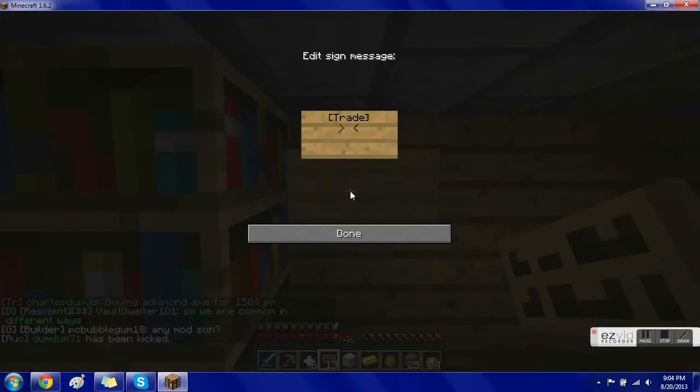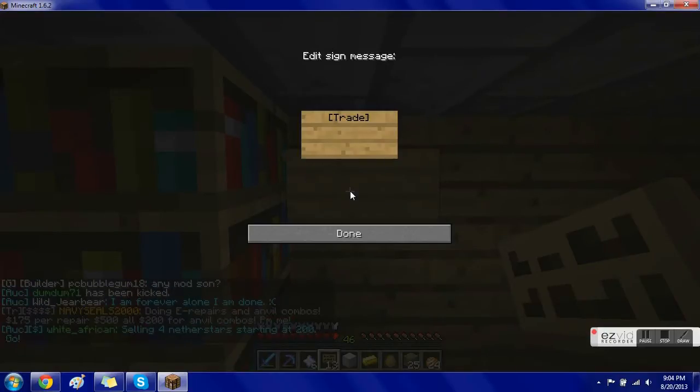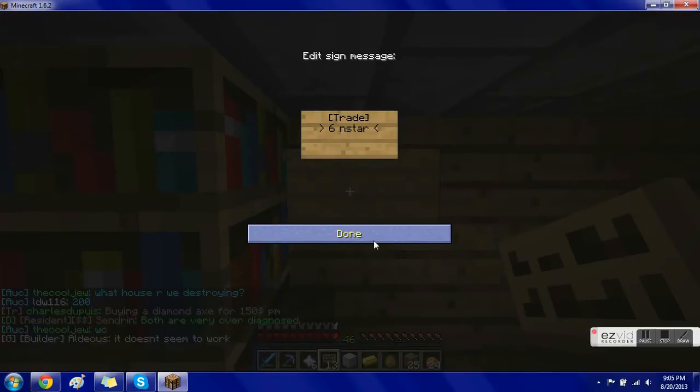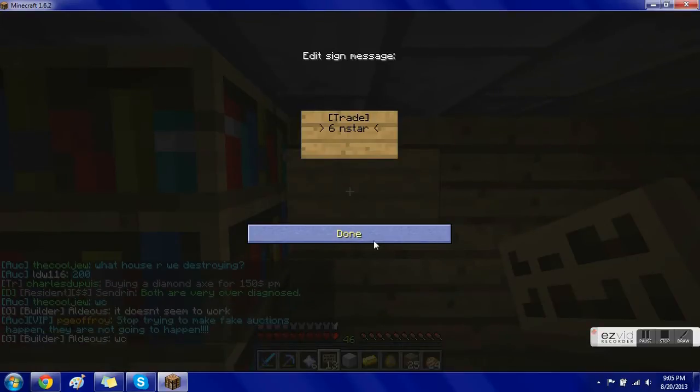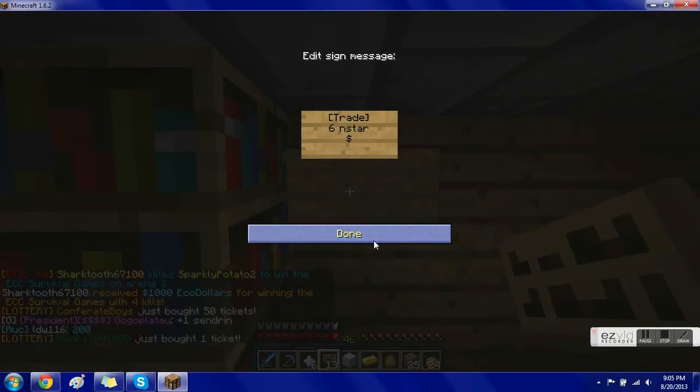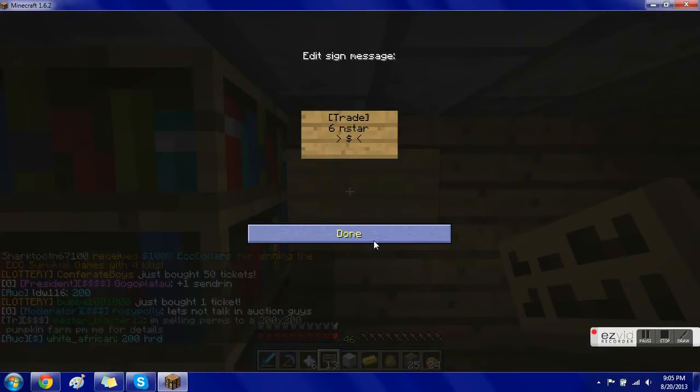Depending on whether you're buying or selling something, the second line is what determines that. Say you're buying something — you put what you're buying. I have six nether stars here, so I'm going to type 'six n star'. Then go down one line and determine how much you want to pay. This is going to be a buying sign for nether stars, so you type 'six n star' on the second line because that's what you're buying.